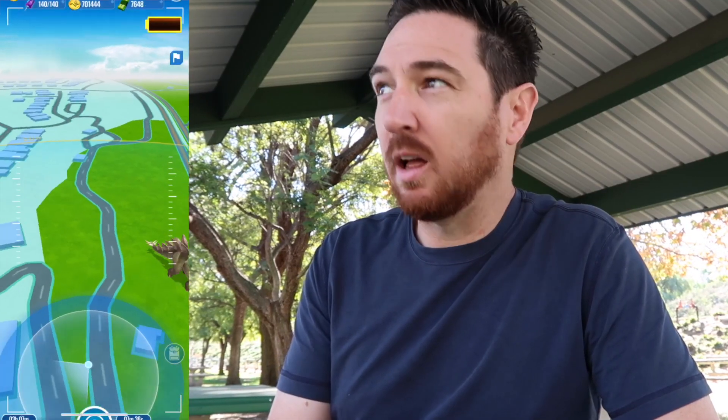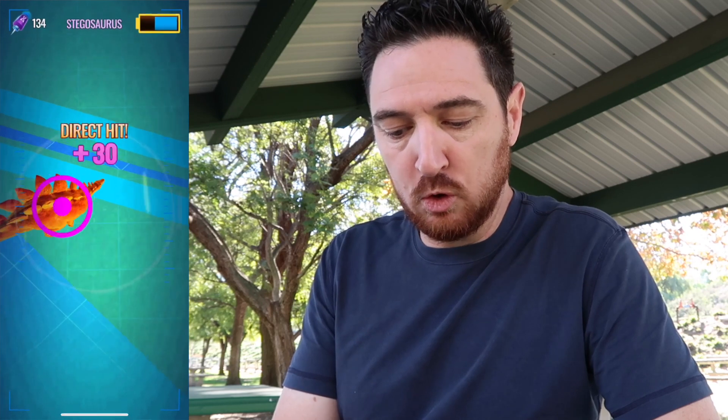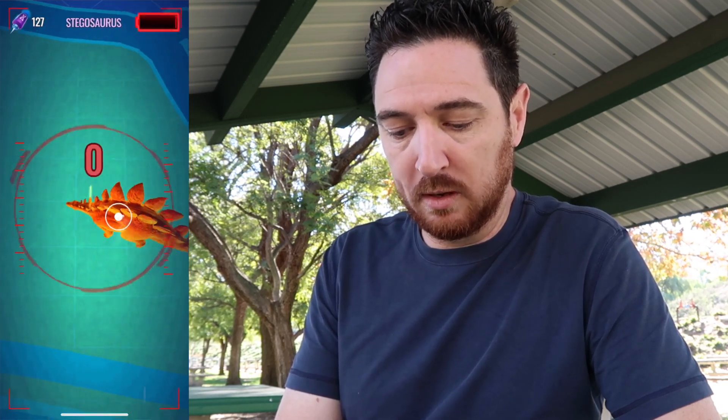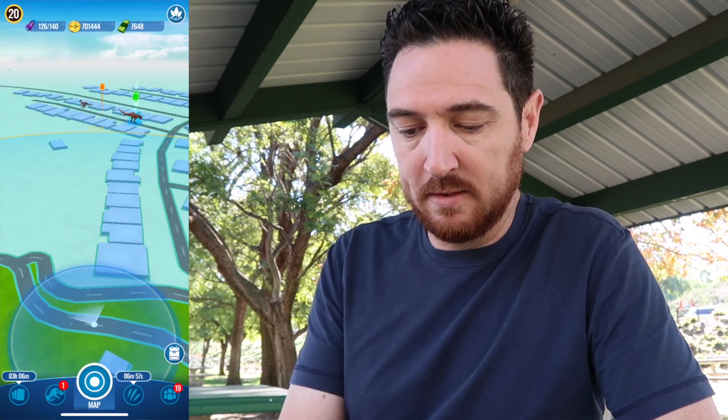What I mean by a pretty chill day in Jurassic World Alive is there just doesn't seem to be a whole lot going on. I've only seen the one strike tower — it's a common class strike tower, I think it was either two or three steps for the Fallen Kingdom. Nothing too difficult for a vast majority of players. I'm going to go ahead and dart this Stegosaurus because I honestly think I have zero Stegosaurus DNA. So 388 there, and that's going to give me 439 — I did not really have very much at all.